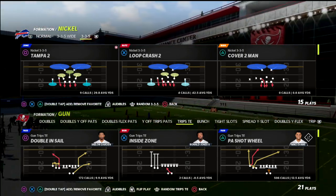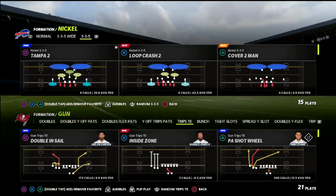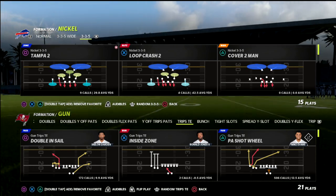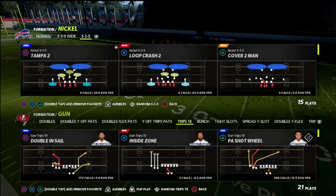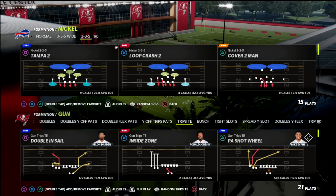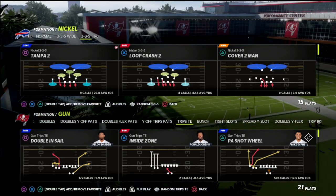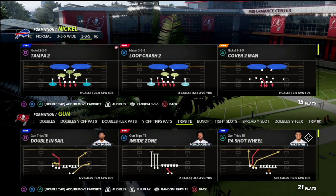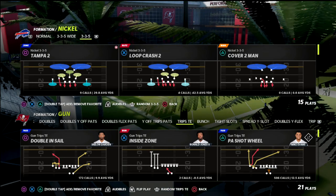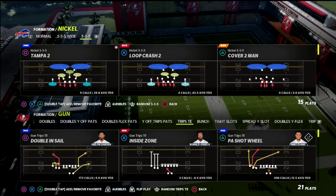If you want to grab this offense, there's a link in the description to join my Patreon, which includes all of my ebooks — bunch, bunch tight end, trips tight end, spread, air raid, trio offense, and more. We've got 13 offenses and defensive ebooks available for just $10 a month.